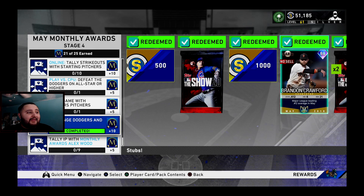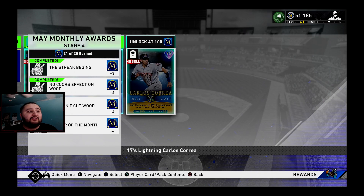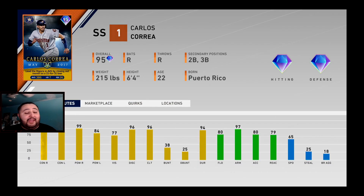That was the fastest way to complete that. Once you complete that and do all these moments, you will be unlocking Carlos Correa — the 2017 version — and you can prestige him, which is really, really good about this card. I can't wait to unlock him. We're going to get this last moment done and then get a debut in with him.